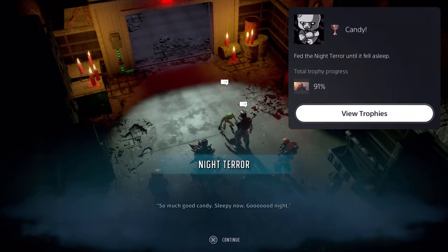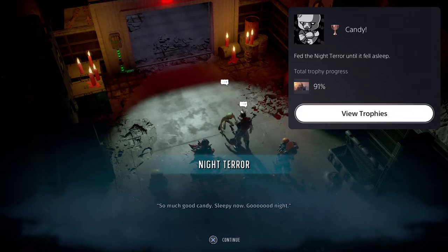Upon feeding the night terror enough random remains, it will go to sleep and you'll earn the trophy/achievement 'Candy.' For final advice: make sure you have enough random remains — if not, go out in the world and kill enough mutated foes in this DLC. Make sure you have Nerd Stuff 10, and definitely have that radiation suit so you will not get holy radiation.